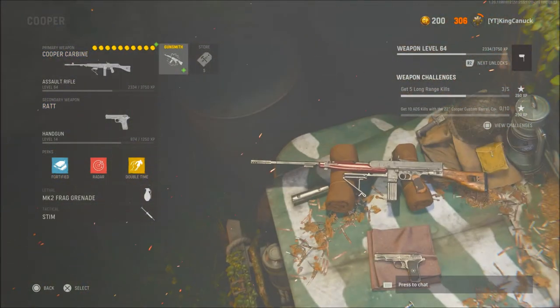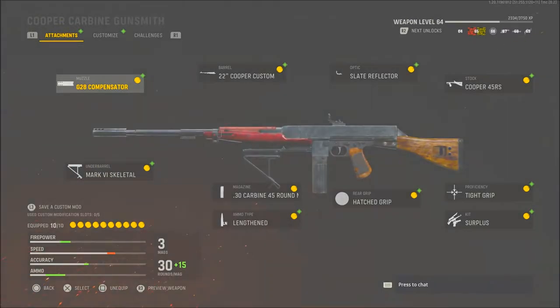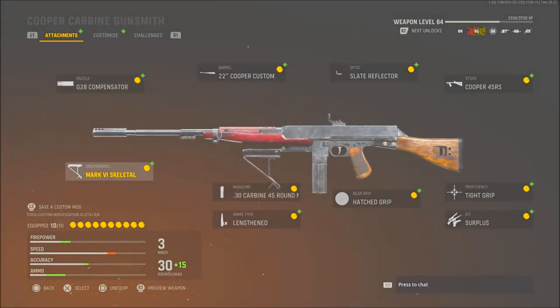See the perks and the attachments there. For the attachments, I use the G28 Compensator, the Mark VI Skeletal, the 22-inch Cooper Custom, the 45-round mag, the carbine mag, length and ammo type, hatched grip, slate reflector, Cooper 45RS as my stock, tight grip as my proficiency, and surplus as my kit.